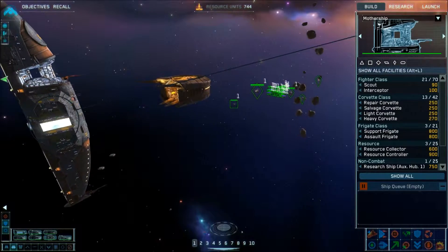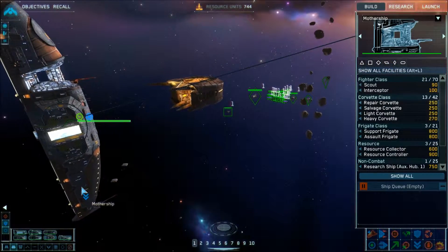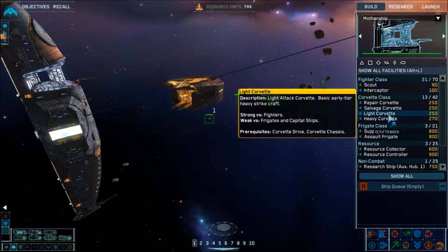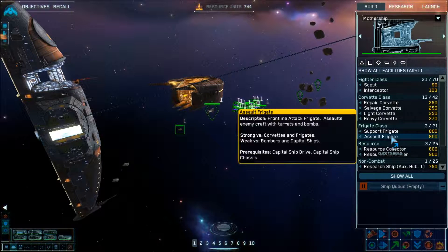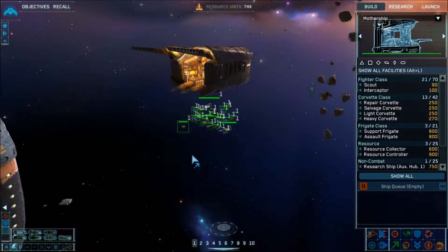The mothership can build all sorts of different kinds of ships: fighter class, resources, and eventually capital ships — though I haven't gotten access to those yet. They all have kind of a strength-versus-weakness system. Light corvettes are strong versus fighters but weak versus frigates and capital ships. Assault frigates are strong versus corvettes and frigates but weak versus bombers and capital ships. Everything has a rock-paper-scissors relationship — something it's strong against, something it's weak against.